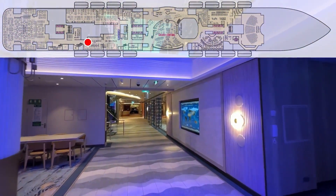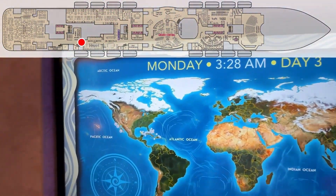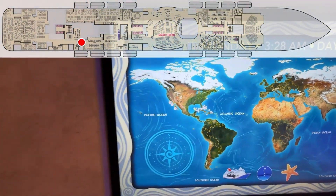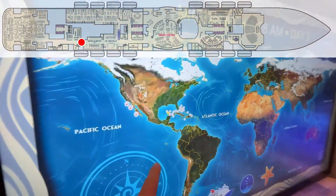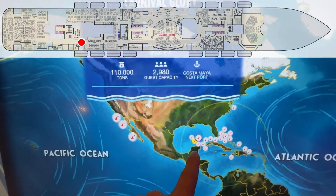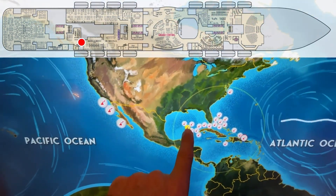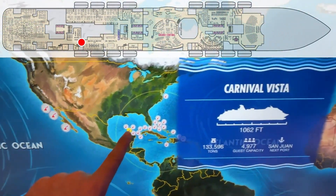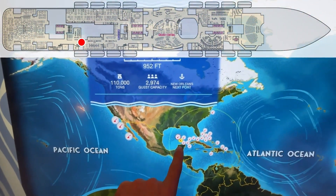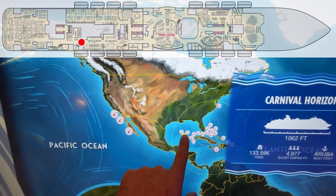As we continue on, here's a nice map showing different points where Carnival ships are. The yellow one must be us — yep, we're right here. One I touched is Carnival Glory, that one's the Vista, Carnival Valor. It won't let me touch ours — maybe because we're on it.